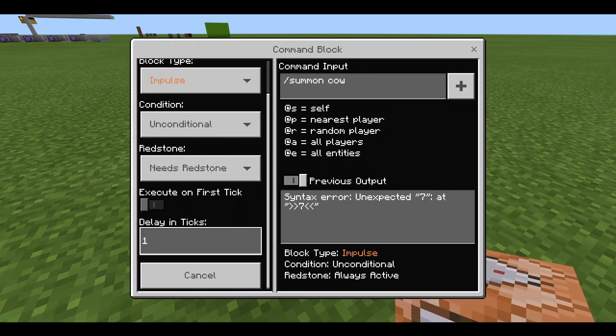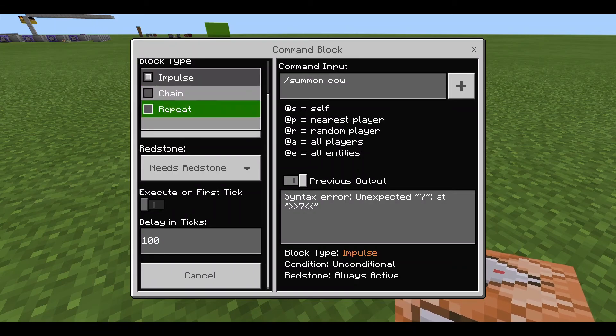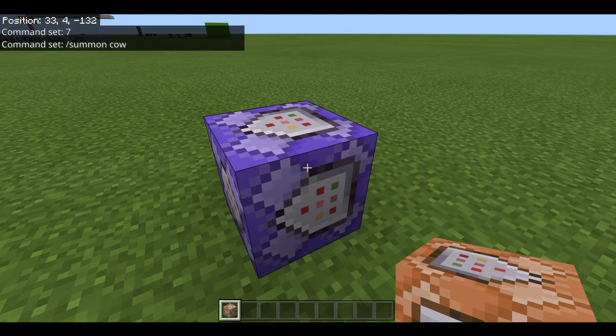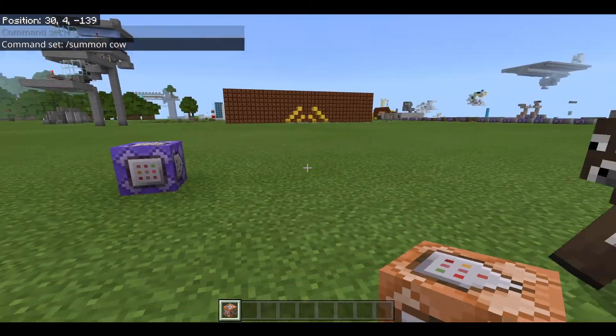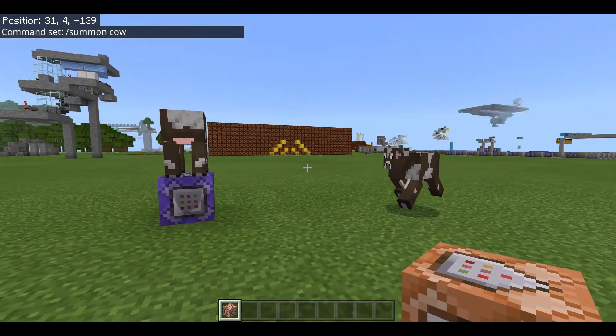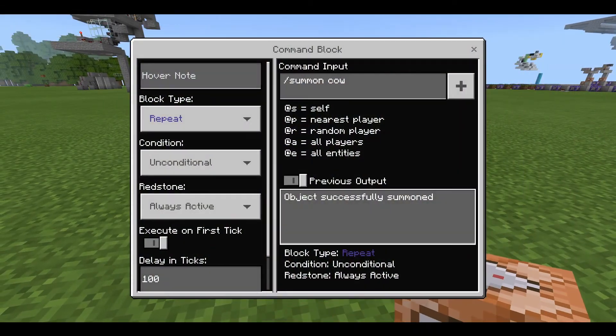Whereas if we put a delay in ticks of say 100 ticks and then put it on repeat or active, it will only execute that command every 100 ticks. So you can see we have one cow here, and then another one there - that was 100 ticks between each spawn.